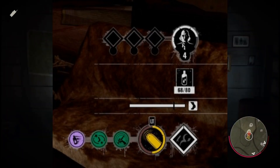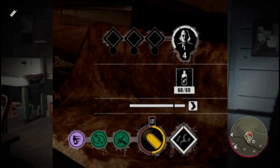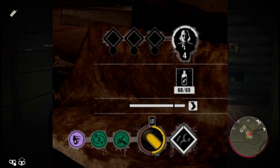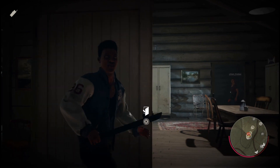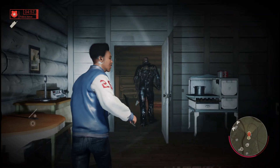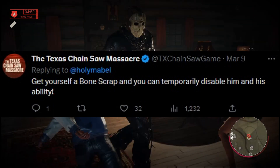The first thing I noticed in this picture is Leatherface is only able to carry 80 blood in his vial, and Grandpa is at level 4. From the looks of it, I really think Grandpa is going to max out at level 5, just by the way the meter is gauged. There are two confirmed ways to collect blood: collecting from buckets and collecting from victims after slicing them. And if you're worried about Grandpa's ability being too overpowered, you can actually disable him by using a bone shard on him to temporarily disable his ability.